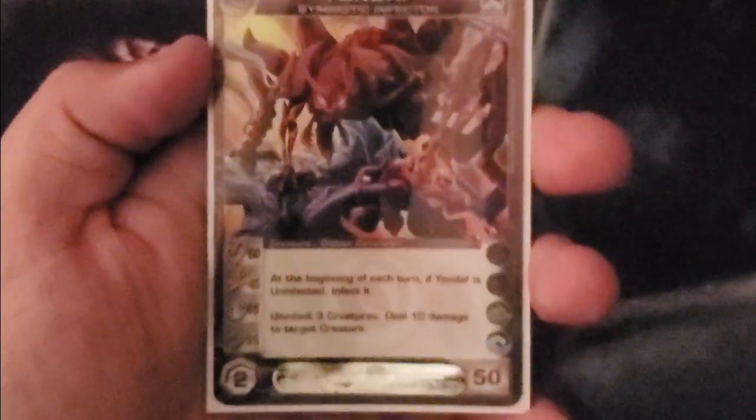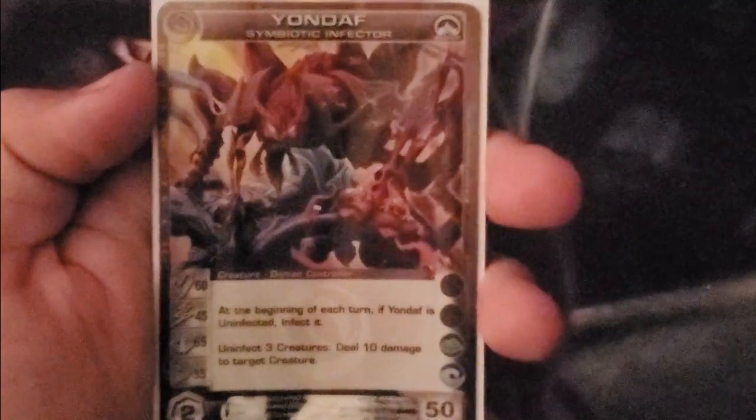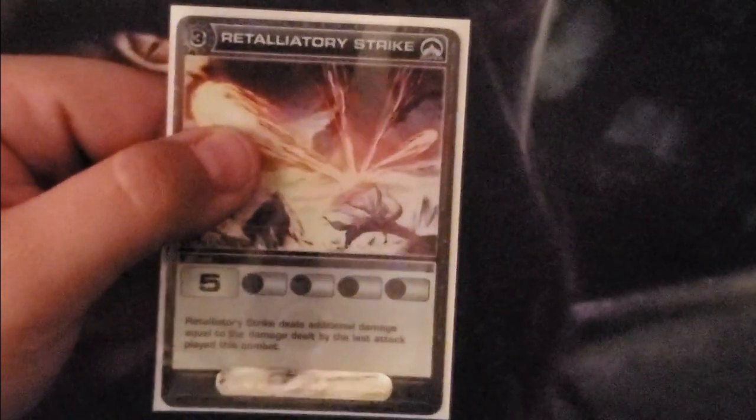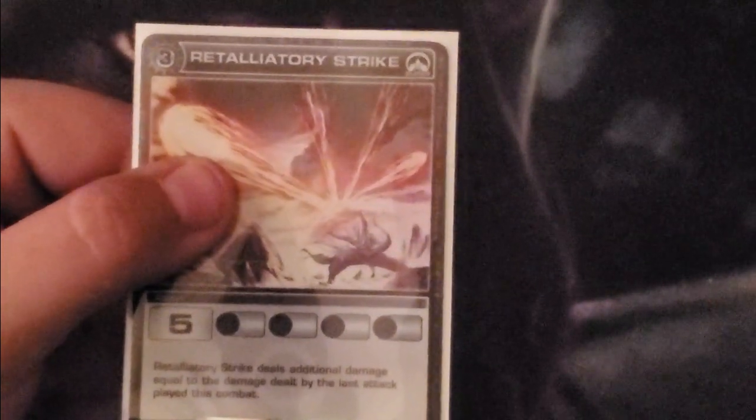Then we have Yondaf, Symbiotic Infector, sitting at 60, 45, 65, 35, 50. At the beginning of each turn, if Yondaf is uninfected, infect it, uninfect three creatures, deal 10 damage to target creature — not too shabby. And not only do we have one, but we have two Retaliatory Strikes. Build 3/5 base — Retaliatory Strike deals additional damage equal to the damage dealt by the last attack played this combat. It's basically a reverse plus five.